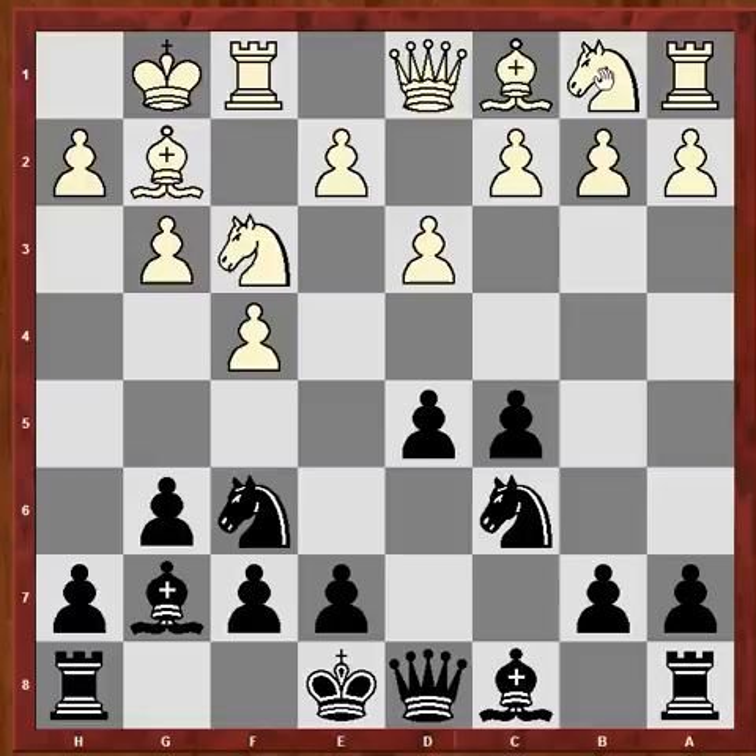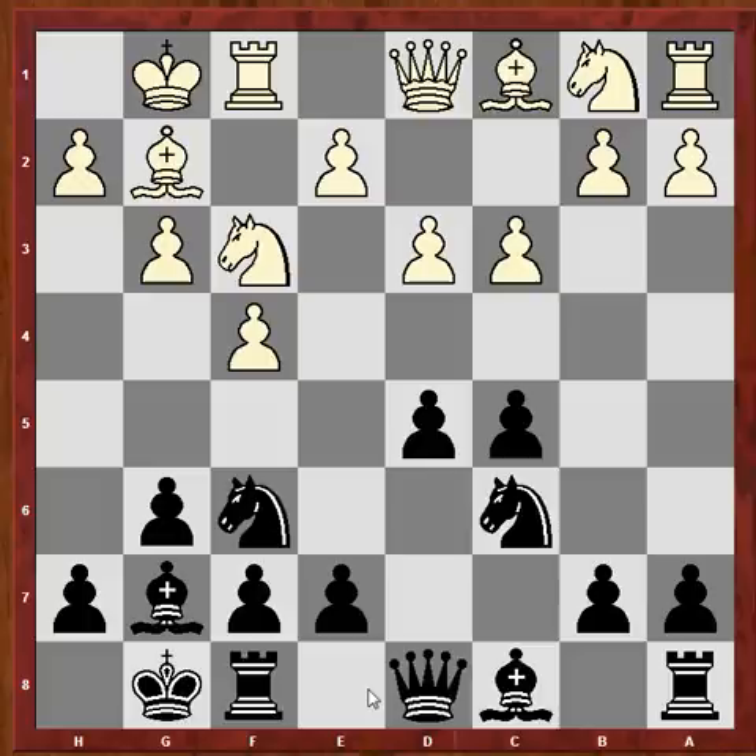It's really confusing to see the board flipped because I didn't really play this position for Black, but I know that this is the right approach for Black — it's the same thing that White would do in the Dutch as the anti-Dutch setup.